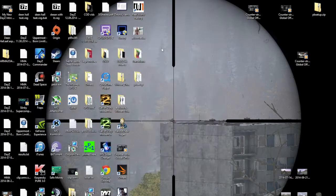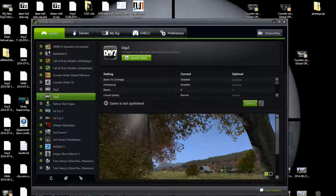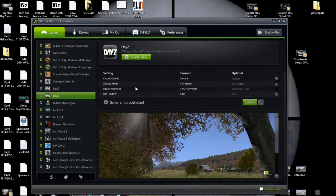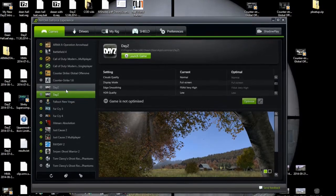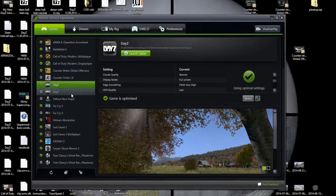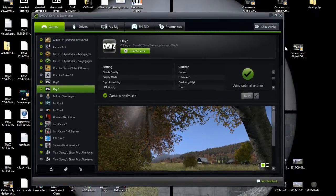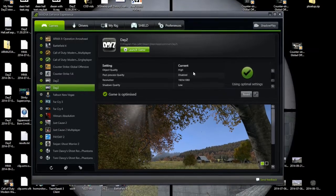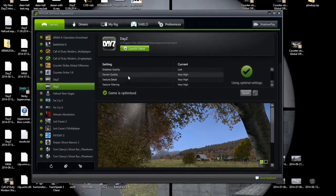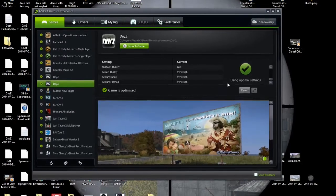Second of all, you want to get out of this, then you want to go over to GeForce Experience. Assuming you've downloaded it, you want to click on it. You want to scroll down and come to DayZ — there may be two of them, but you want to optimise them. These are the optimal settings that NVIDIA recommends for your graphics card.